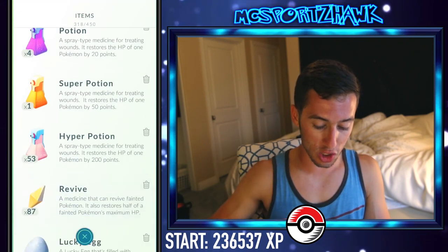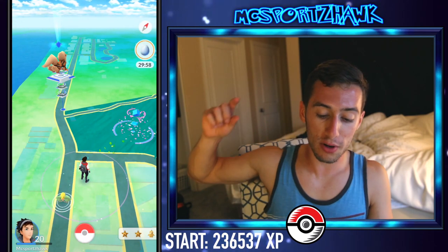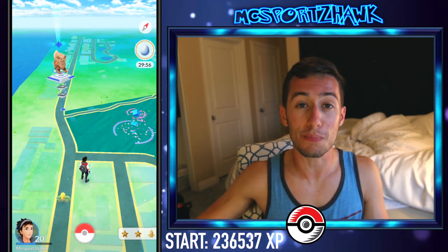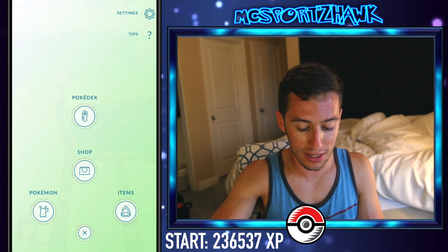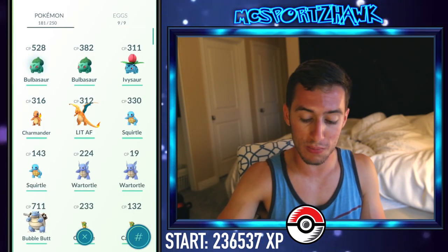We're going to go hard and start off by popping that Lucky Egg — we have 21 of them. The timer is starting now, we have 30 minutes to do as many of these as we can. I'm going to show you guys the method here to getting higher XP — you can rank up super quick with this method.